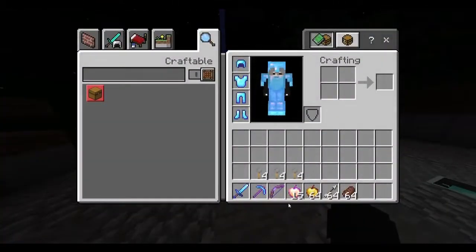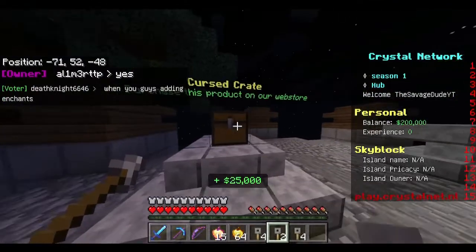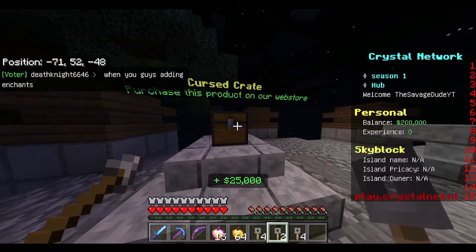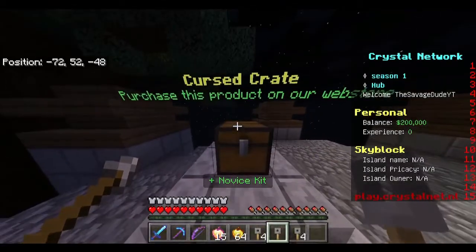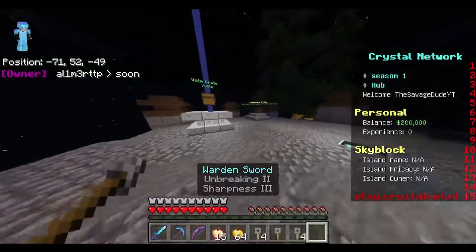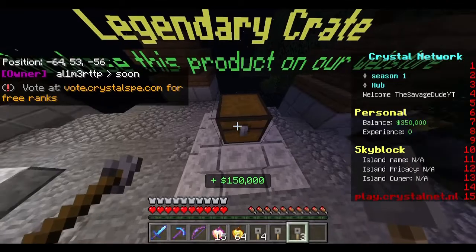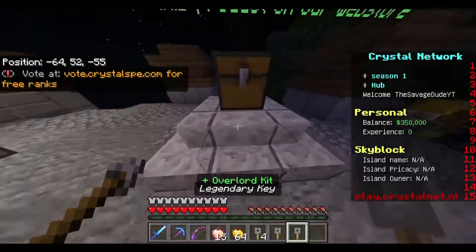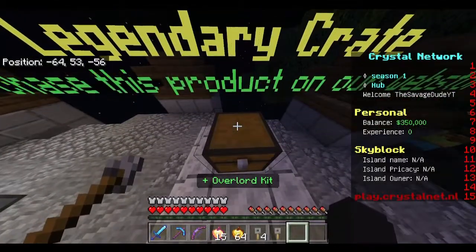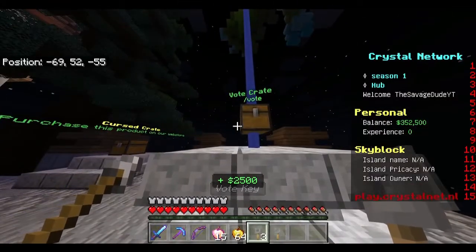Over here we have the different crates: the cursed crate, the vote crate, and the legendary crate. Let's open the cursed crate — it shows what you get right above the hotbar. Let's see what we get with the legendary crate: I got 150,000! Let's do it again — overlord kit, overlord kit again, and overlord kit again. That's crazy!